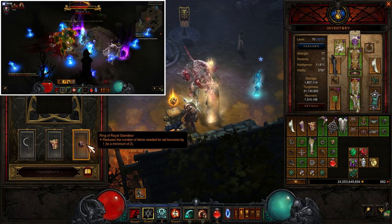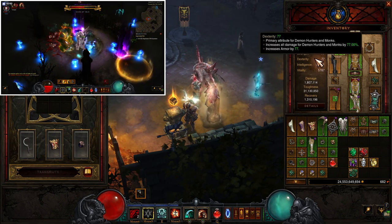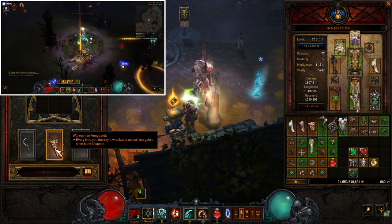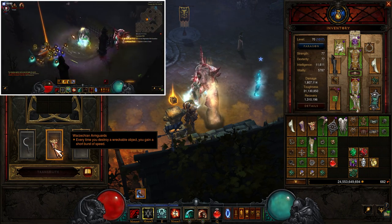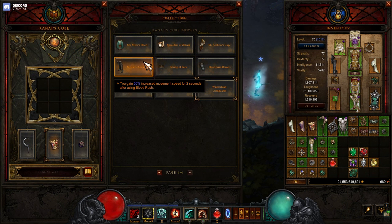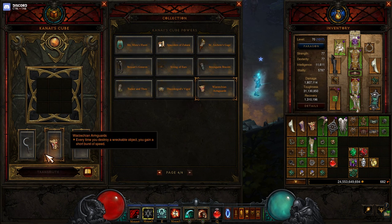That covers all of the actual gear equipped. In the cube, we have RoRG to get our six-piece. We also have Orzician Arm Guards — and I probably butchered that pronunciation. These are interchangeable with Steward's Greaves; you can use either one, both are move speed buffs.